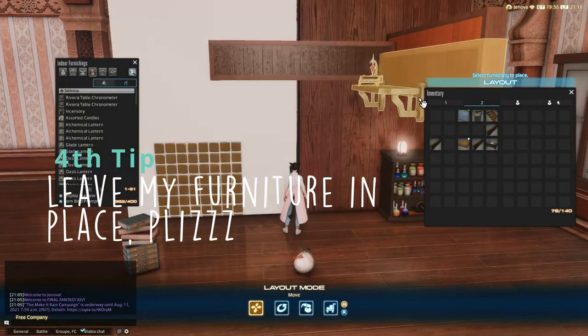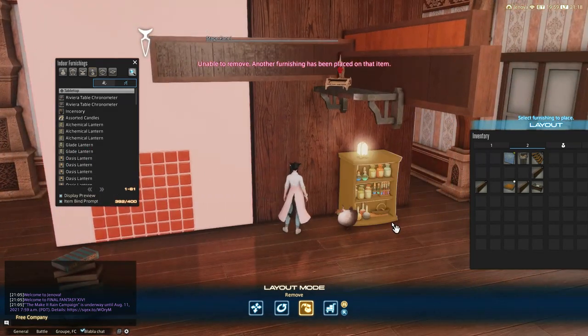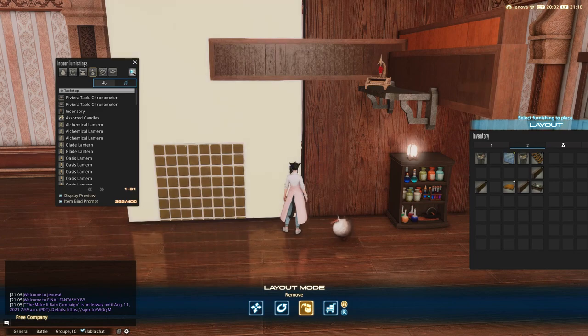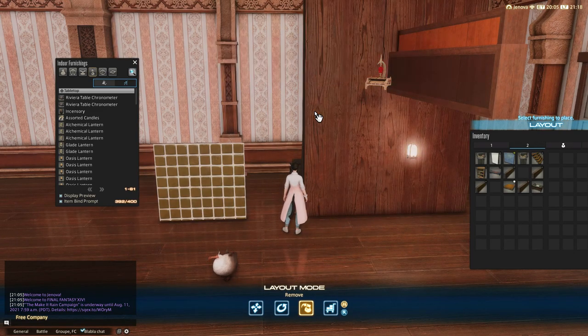This next tip will help you after floating tabletop or wall-mounted items. If you put any item into your inventory, you will be able to take any other furniture, no matter if they have another item placed on them or not.